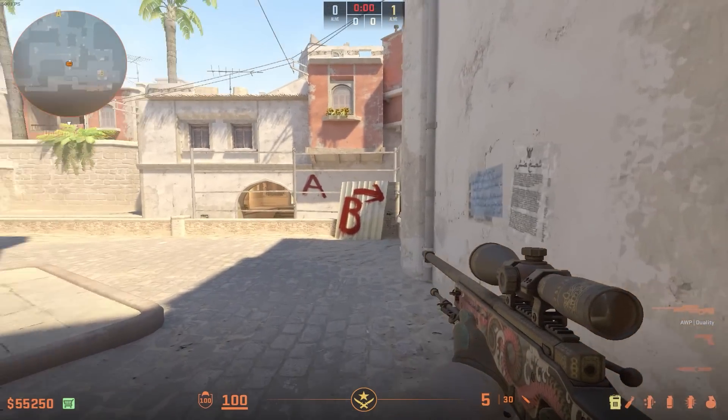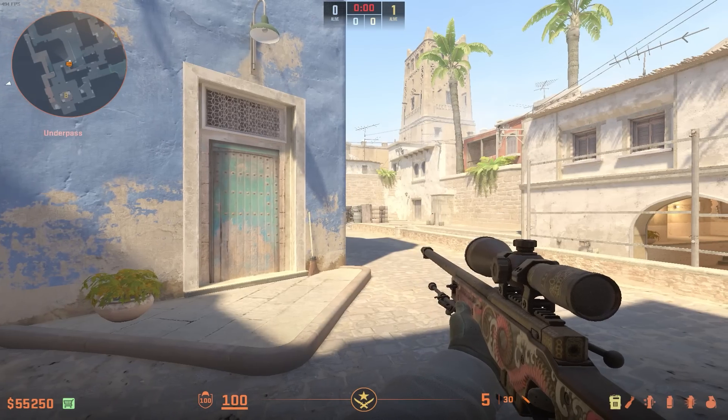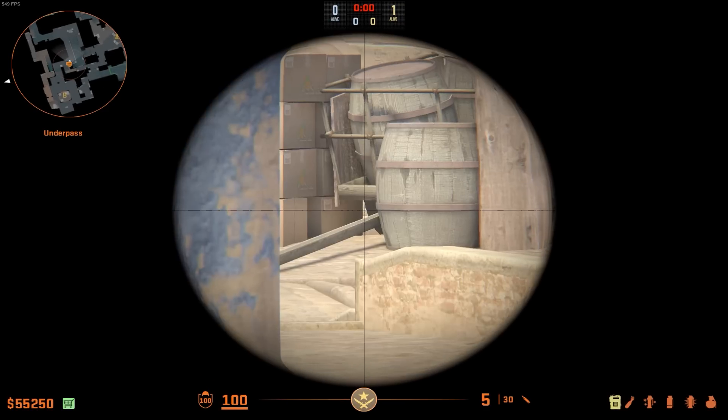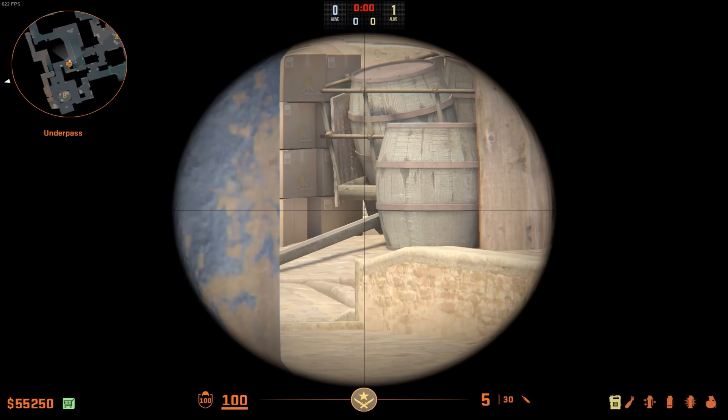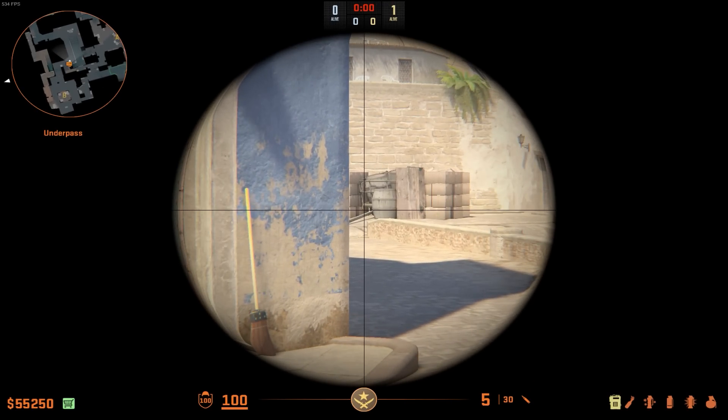For our next trick, we're also going to be on short — being on CT and pushing up with an AWP. If you stand around this area right here, you can actually play scoped in with just one click, or even two if you wish. You can actually see under here towards top mid, and that's going to allow you to see your enemy's feet that are potentially going to be above the top mid boxes.